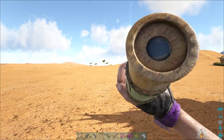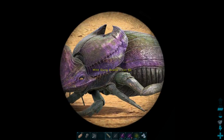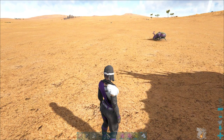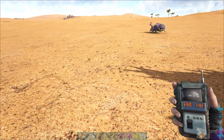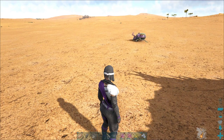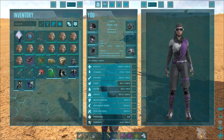Hello, this is Nexus from Viverniacs and in this video we will be dealing with the dung beetle. You can find them in the eastern part of the desert and in the volcano land on Ragnarok. On the island map they can be found in caves.